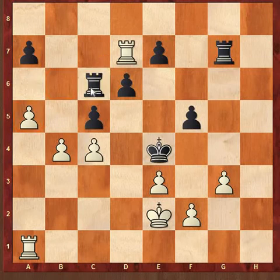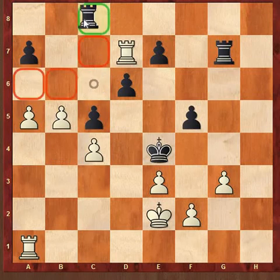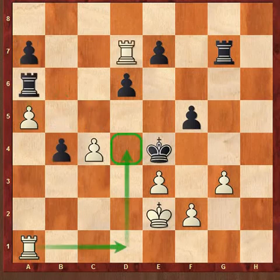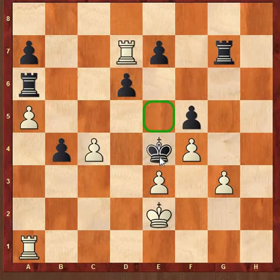cxb4 is forced — if you don't play cxb4 and instead play Rook c6, there is simply Rook b5, Rook c4, and Rook e7 mate. Then b1 is simply next and the queen will appear soon. White is simply winning this position.